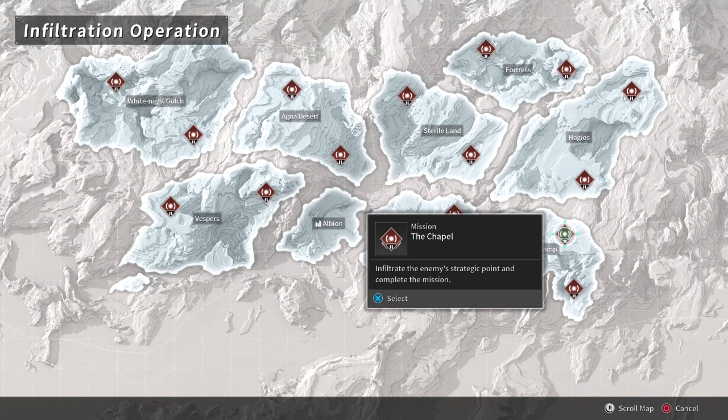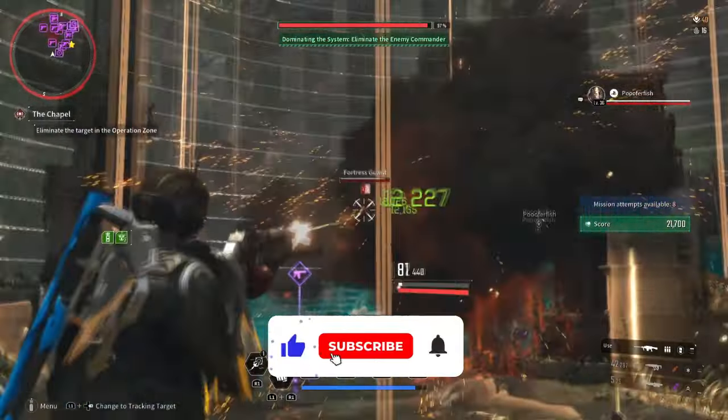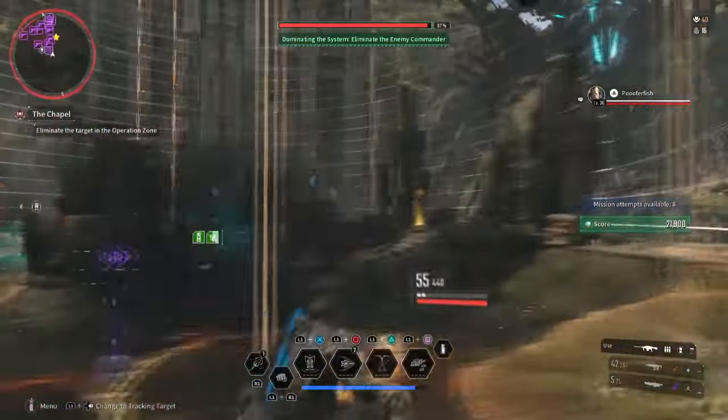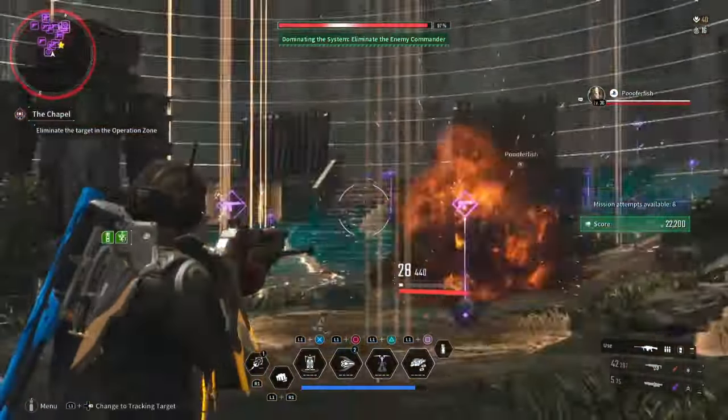Next, head to Echo Swamp and select either the Chapel or Seed Vault. Let's start with Chapel. Within this mission, there will be a number of elite enemies spawning in two areas — the first being the starting area where you need to protect the objective, and the second area where you need to stay in a circle and defeat enemies.